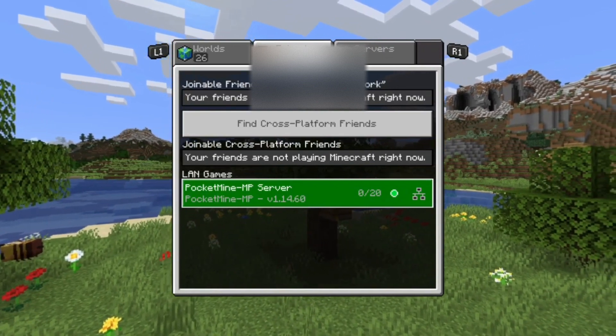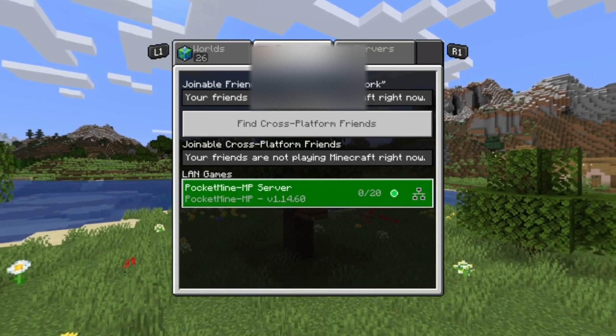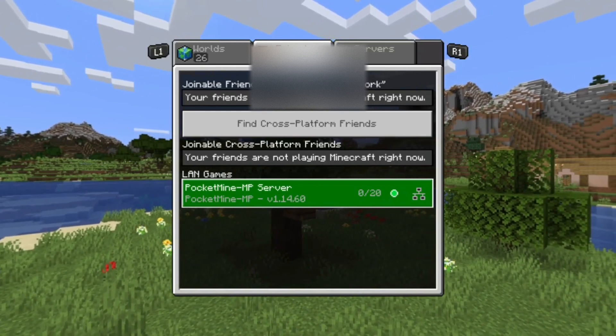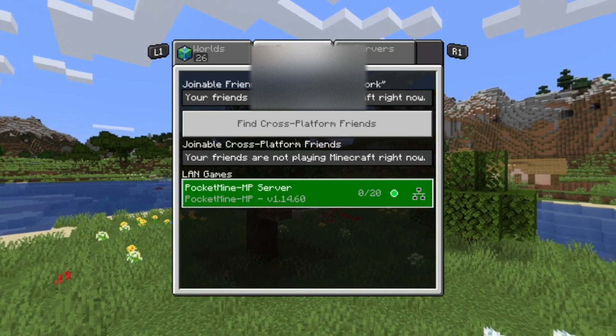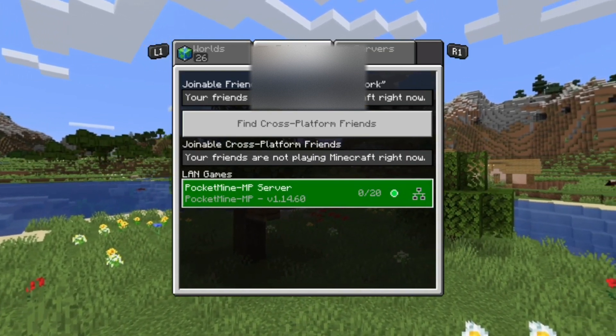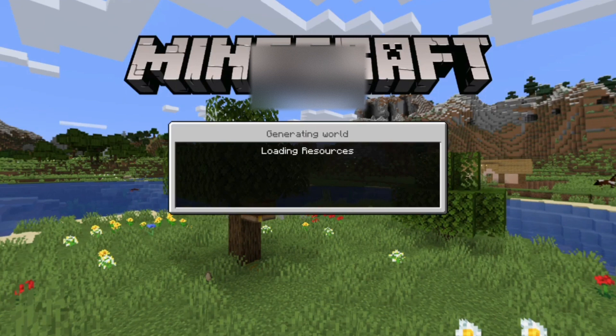Alright, proof this is working: as you can see down below in the Friends section it says LAN games and the MP servers, and if you look below that it says version 1.14.60. The fact that it says .60 shows that it's been updated in the app from the refresh just now. So if you click on that it should work as any servers usually would when you load up.